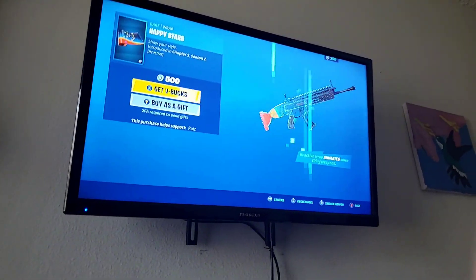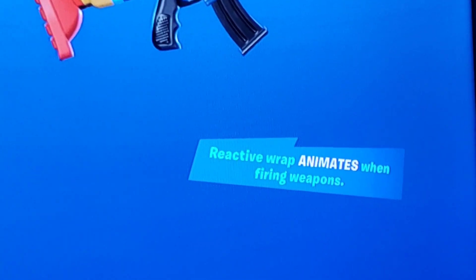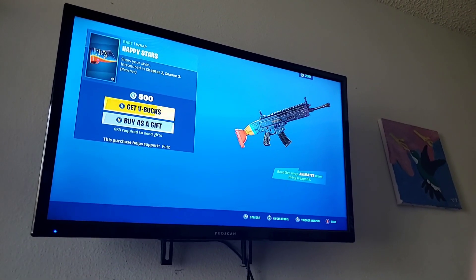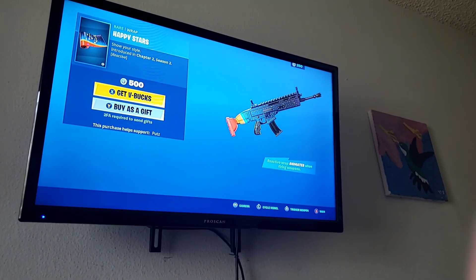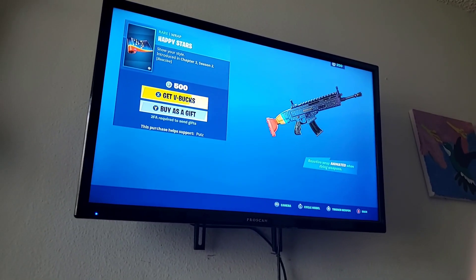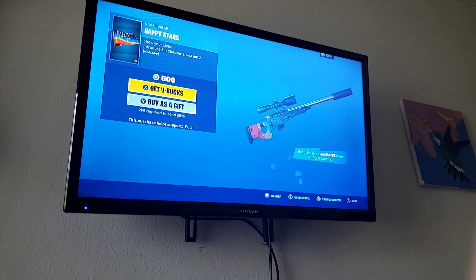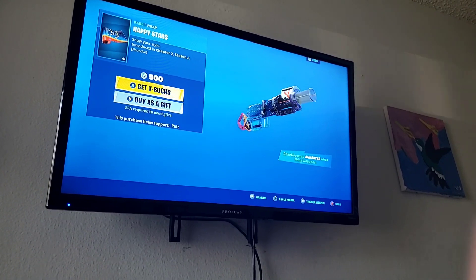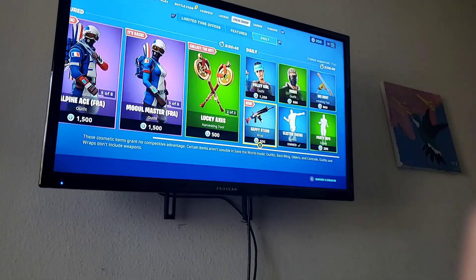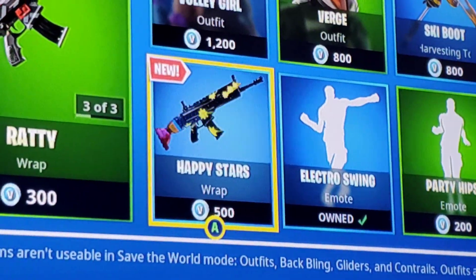This is a cool wrap — it says 'reactive wrap animates when firing weapons.' So that means when you're shooting at a bad guy or someone, it shows little stars. There you go — there's a pump, machine gun, sniper, pistol, med-kit, bazooka — look, if you shoot someone it does that little stars effect like that.